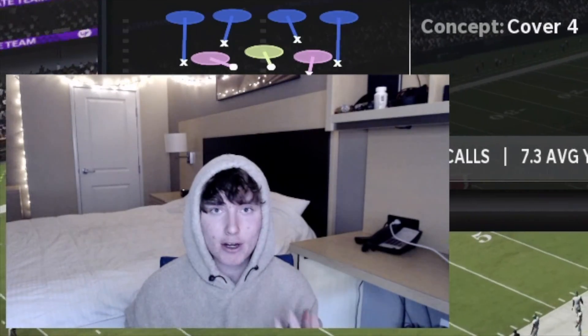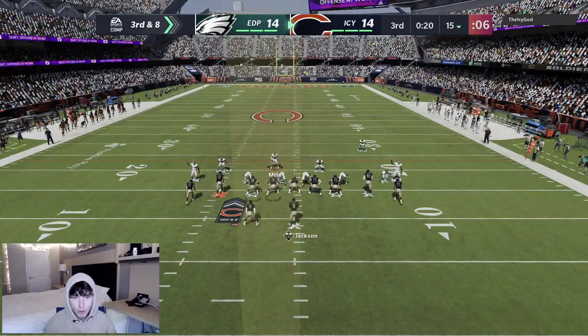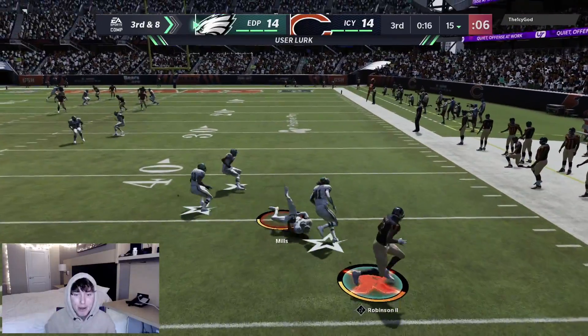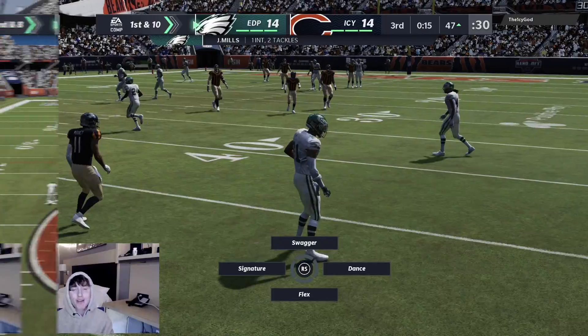This kid is an absolute psychopath. Third and eight — we switch into man coverage to try to confuse him. Gotta be on that corner route — we're on it. Picked off by Jalen Mills again — we're down at the 47 but a huge pick right there.